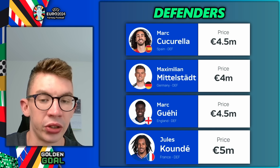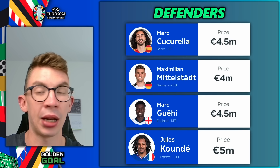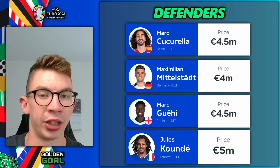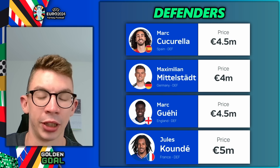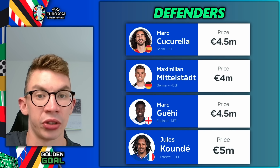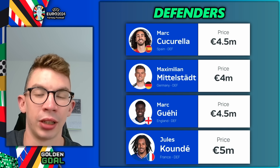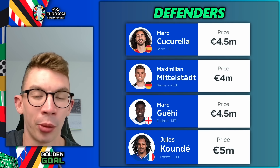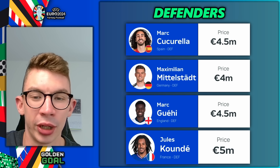My shoe-in defenders are probably these four. Cucurella has been really impressive at this tournament — like a different player at left back for Spain — favoured by the manager, and at four and a half million he's probably the best option at that price. Mittelstadt: Germany look like one of the strongest contenders, and he's been really attacking on the left side of defence at four million. Before price rises, you can't deny him as a good option. He's one of those players you really don't want to be without.